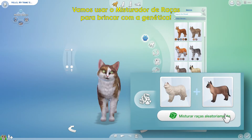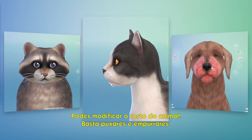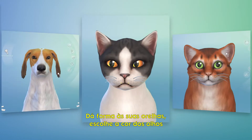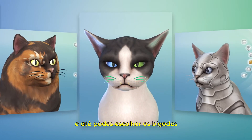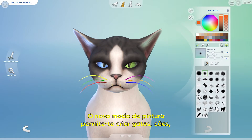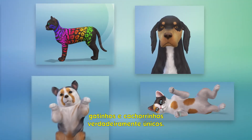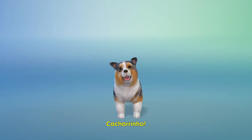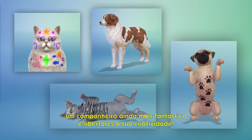Use the breed mixer to play with genetics. You can modify a pet's face — just push and pull. Shape their ears, choose their eye colors, and even pick their whiskers. The new paint mode lets you create truly unique cats, dogs, kittens, and puppies.